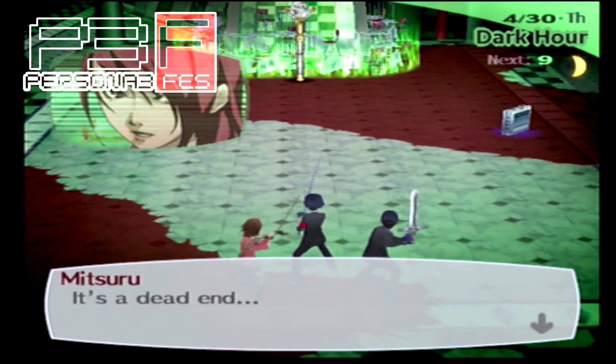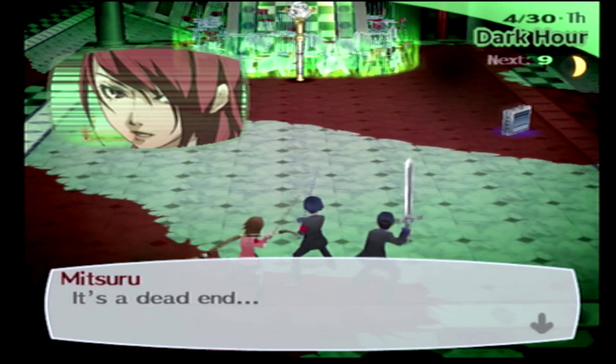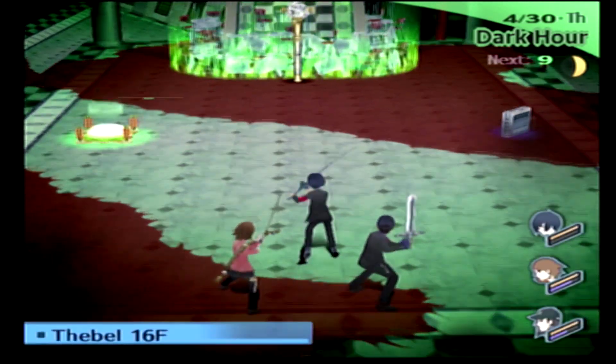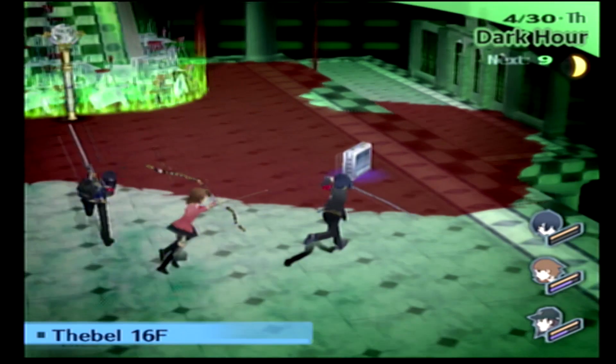Cutting back to FES now, because the floors for Fable only go up to floor 16, and as Mitsuru remarks, our dead end is here. Good work — return to the entrance. One thing I really like here is that the barrier is actually just a stack of school desks and chairs. I don't know why, but that's just kind of funny to me.